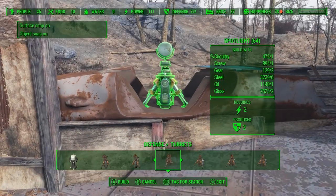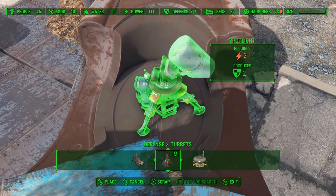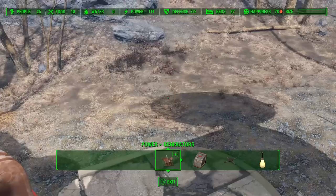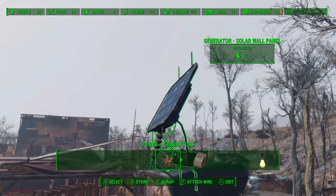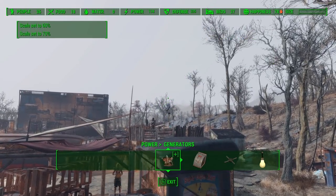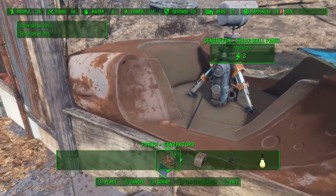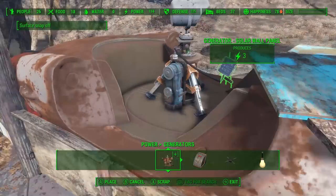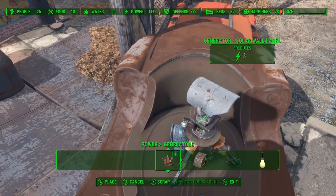Another great thing about using this vehicle as a guard station is the driver area is perfect for turrets. We're going to go ahead and place a spotlight down, and then we're going to use one of these wall-paneled solar panels to power it. In retrospect, I suggest using the one that sits on the ground — you'll see why in a second. We're going to shrink this down as much as possible and then bury it inside the turret. But since I'm using the one that snaps to the wall, it keeps wanting to snap to something, so I just have to move it around until I get it to go underneath the turret.